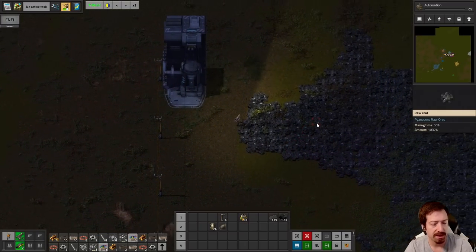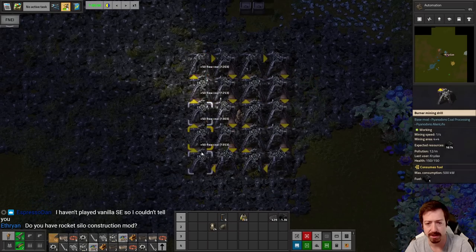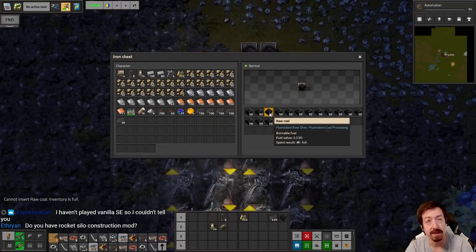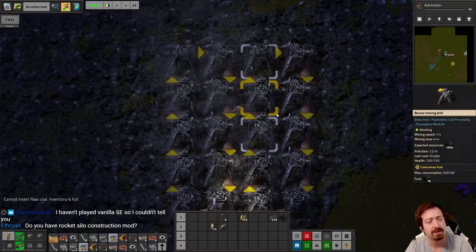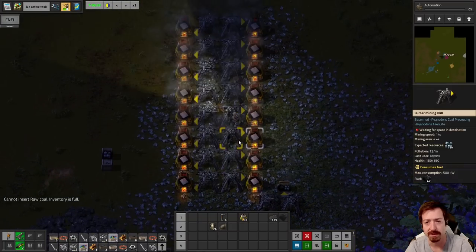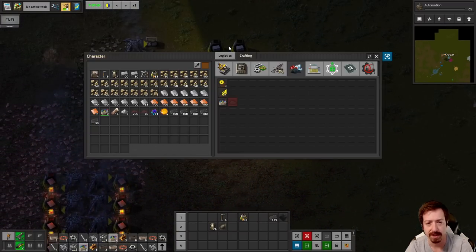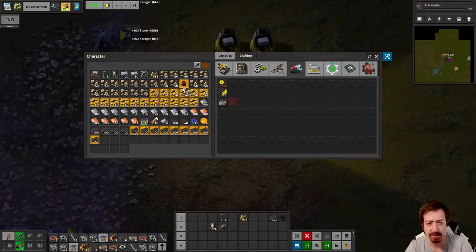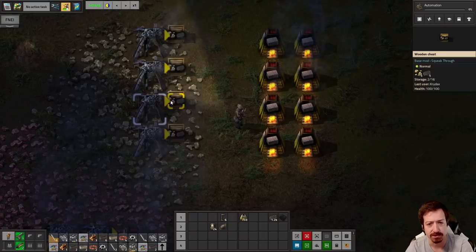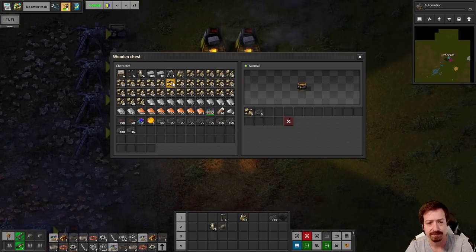One of the things Crastorio changes is the advanced processing buildings. There's an advanced furnace, advanced assembler, advanced oil chemical plant or refinery — one of those. You can put more beacons around those, and that really helps in the late game. In the early game it makes things a little more complicated, but in the long term it just makes sense that you have a late-game assembler, whereas in regular Space Exploration you actually don't. So Crastorio 2 and Space Exploration go pretty well together.